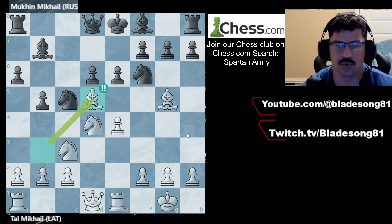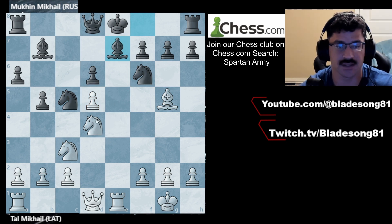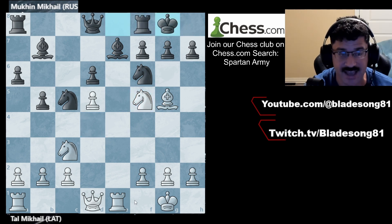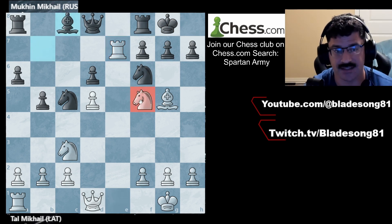The reason that this is a brilliant move is because, say, black takes with the pawn — white would take with the pawn and give a check. Now the king has to start running because the king doesn't want to have his bishop block. Because if the bishop blocks, here comes the knight in, putting pressure on the pinned piece.